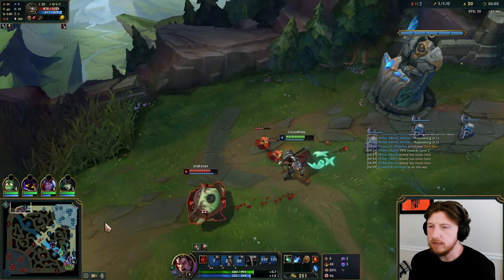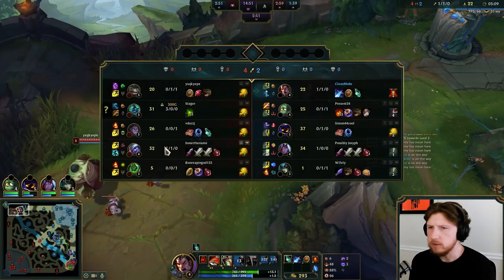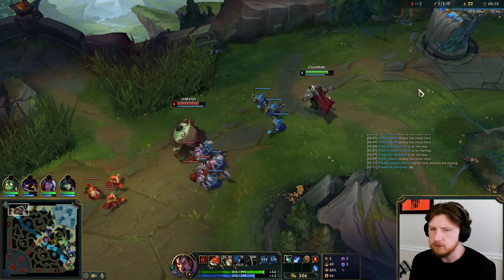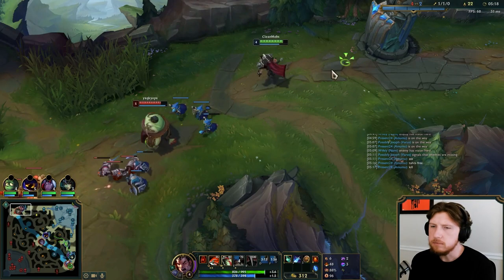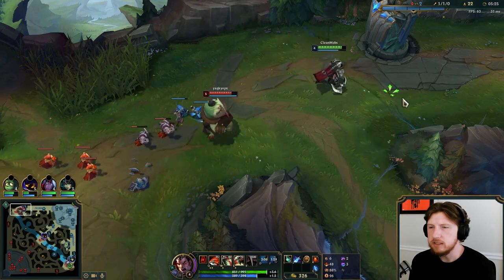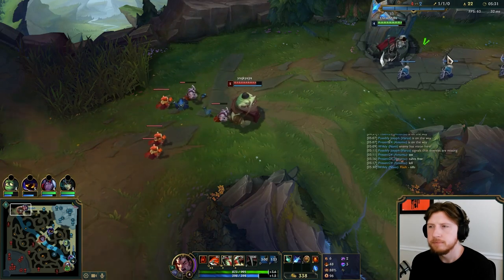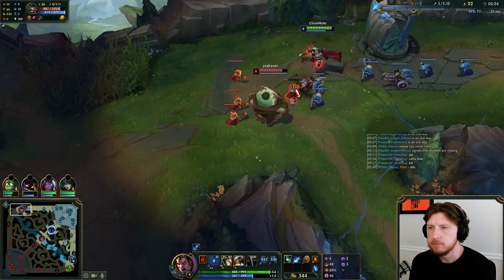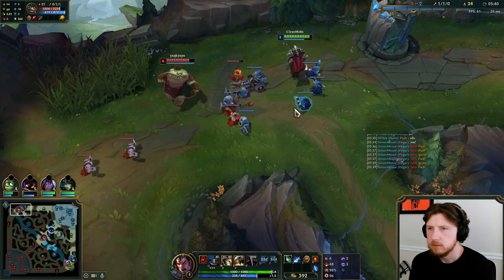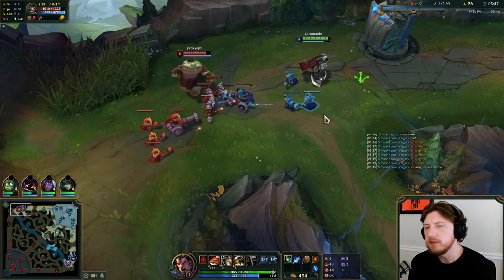I was trying to land an E on him as he Q'd. The idea being that if I pull him under turret as the Q connects, then he'll draw turret aggro. That's what I was looking for there. Didn't quite work out, but I think it's the right thing to look for in that position. Anytime you can E someone under turret as they're throwing out a damaging ability, it'll draw turret aggro. He just has level advantage now, so I gotta dodge Qs and chill.